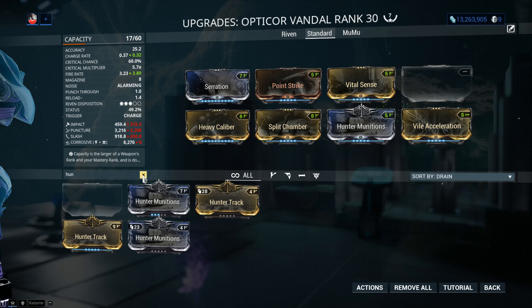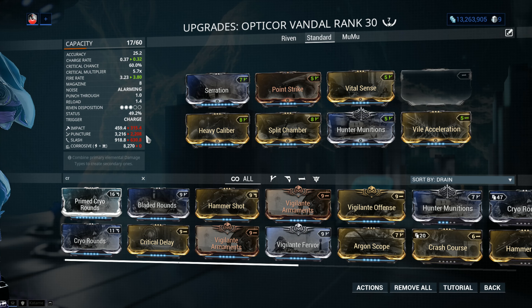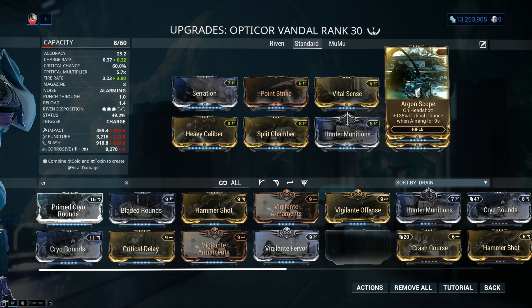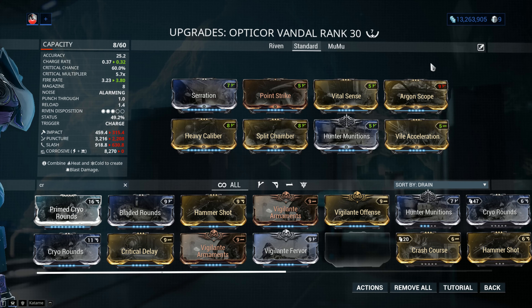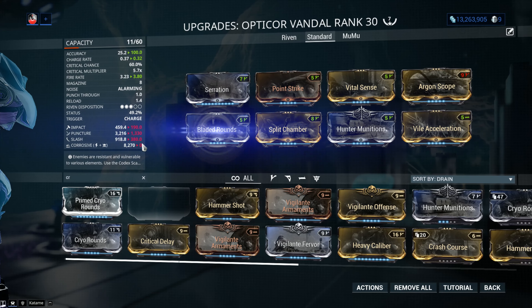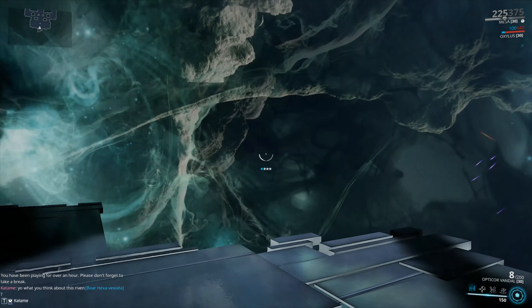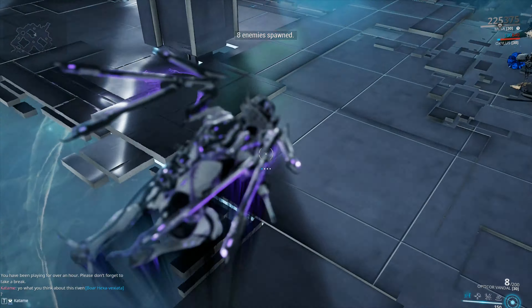We'll need more critical chance to activate Hunter Munitions. In terms of IPS, puncture is the highest which deals extra damage to heavily armored targets, but doesn't help much for proccing slash — bear that in mind. With Argon Scope we get 135% extra critical chance. We can also increase the critical multiplier — it's 2.6 as a base on the Opticor Vandal and 2.5 on the standard. We can drop Heavy Caliber and go for Bladed Rounds. The Vandal is honestly a lot more comfortable to play.